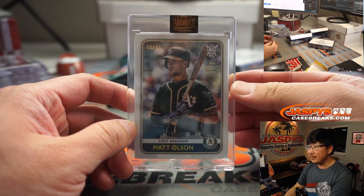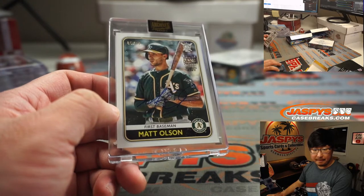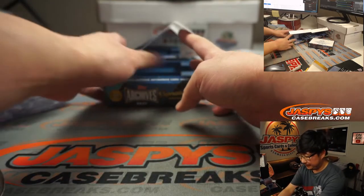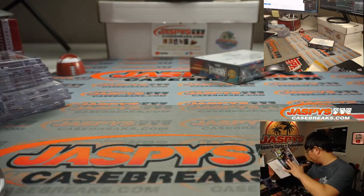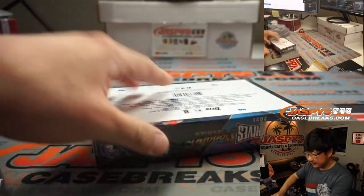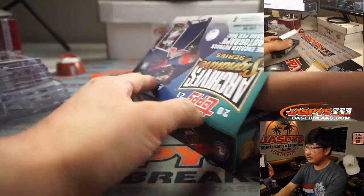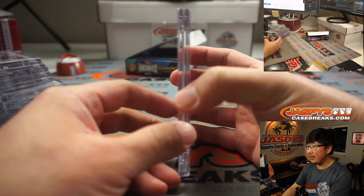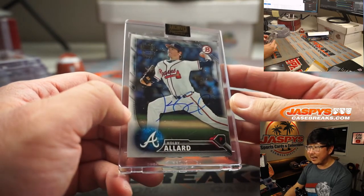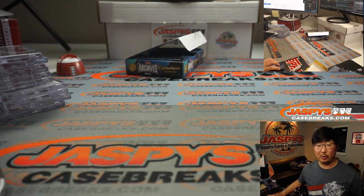Matt Olson, 5 out of 40. Matt Olson going to Barry Roberts. And the last one here is going to be Colby Allard, 88 out of 99. Colby Allard going to Matt Lieber.